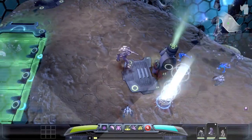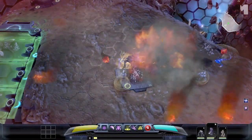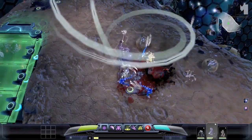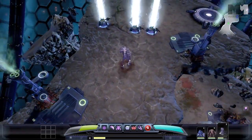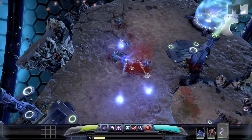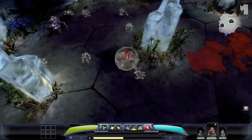Wraith is a necro sentinel that controls his enemies in a much different way. His Death's Embrace ability not only inflicts damage but also frightens NPCs. Wraith's Ghost Form ability gives him an additional 25% chance to dodge enemy attacks and ensures all ranged attacks pass right through him.